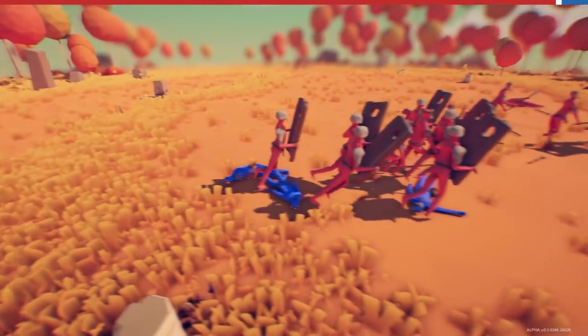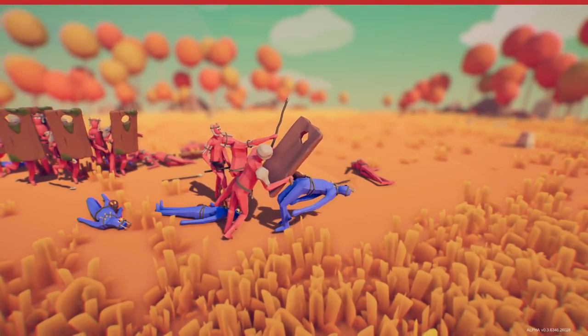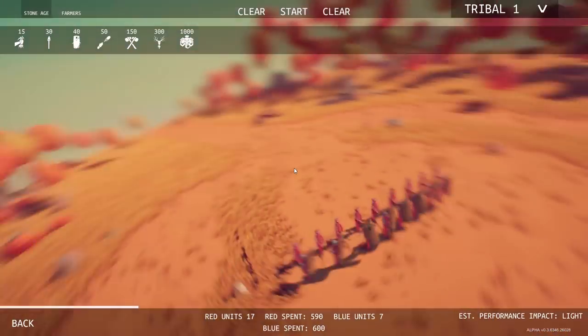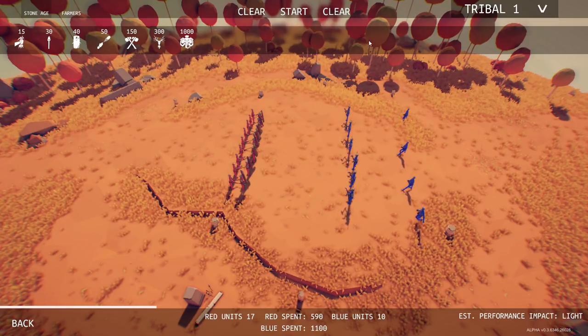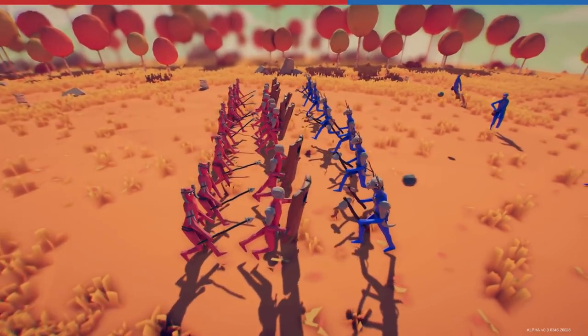I feel like the best thing that mage is really good for is disrupting formations. It doesn't look like he kills too easily, but he can really knock people down, which is pretty freaking useful. At the bottom you can still see red spent, blue spent, how many units on each side — performance same as before.